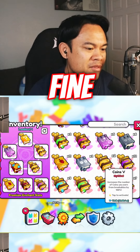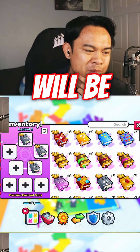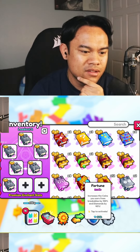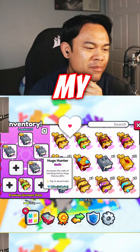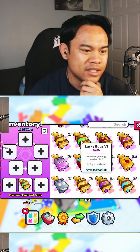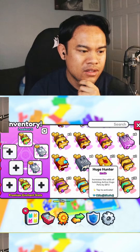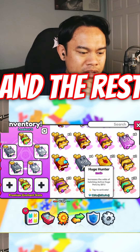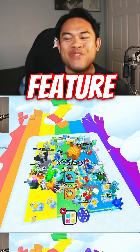And loadout two will be my hatching loadout — this will be for the huges. My second loadout should be for hatching overall. We'll do two luckies, two shinies, and the rest will be huges. Oh sick, wow — the new feature is great!